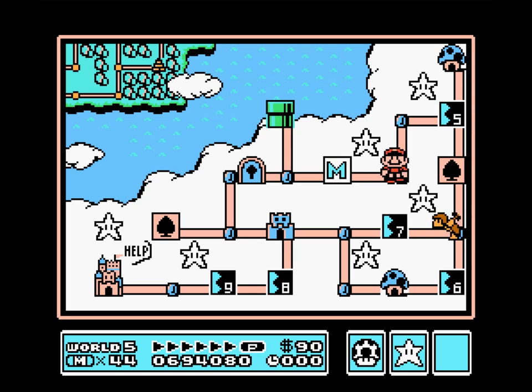Okay, so level 5 - just for the record here, this is the big one. For this world at least, this is the one that's got the white mushroom house unlockable in it, so we'll take care of that here in just a second. I actually have to go pee, so hold the phone, I'll be right back.